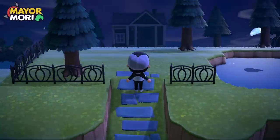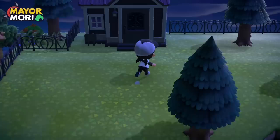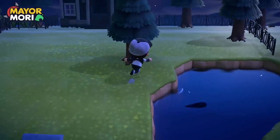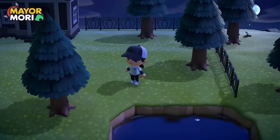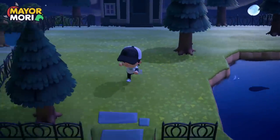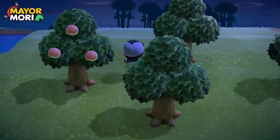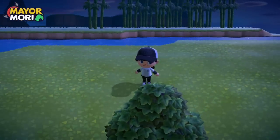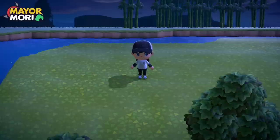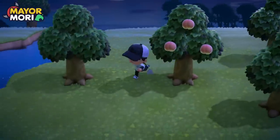This is how the spooky creepy mansion is looking right now — it doesn't really look like a mansion but we might get there. We're going to make this area a bit of a graveyard covered in weeds, create some dense forest, and focus on this area. We've also got free space here because we moved the museum, so we've got some space to work with.